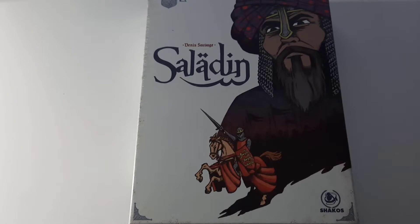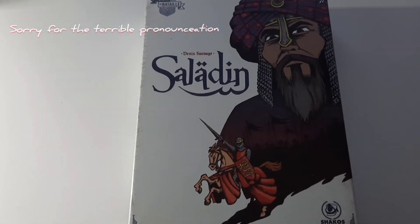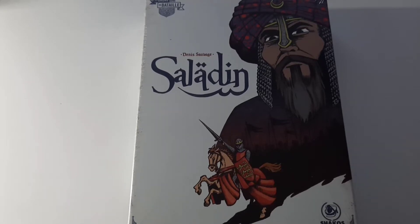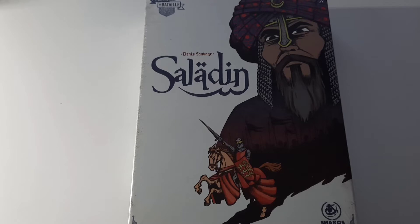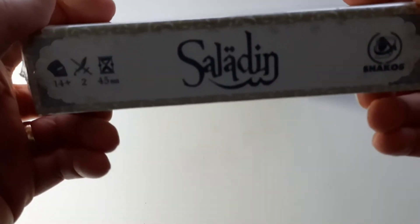Welcome back to part two of the dual pack unboxing. We have the first game in the 'En Ordre de Bataille' series by Dennis Sauvage — and that is Saladine, produced by Shakos. They have lots of plans to do a number of these games; the general context is that each game focuses on a medieval character from history, providing two battles per game. In this one, one was a defeat and one was a victory — a really nice idea, small box but brilliantly produced.